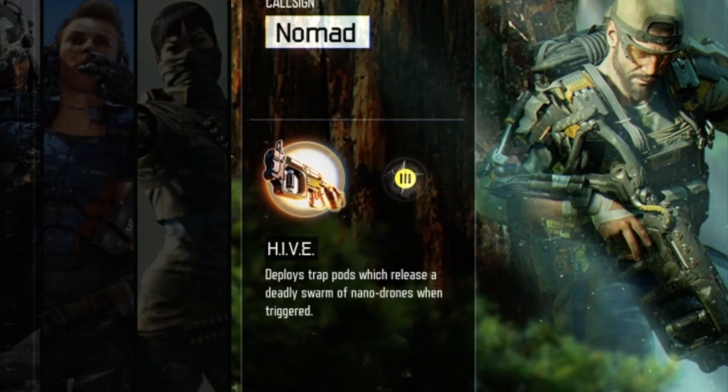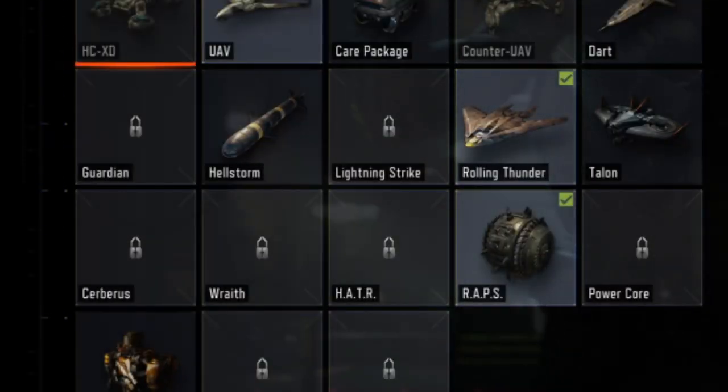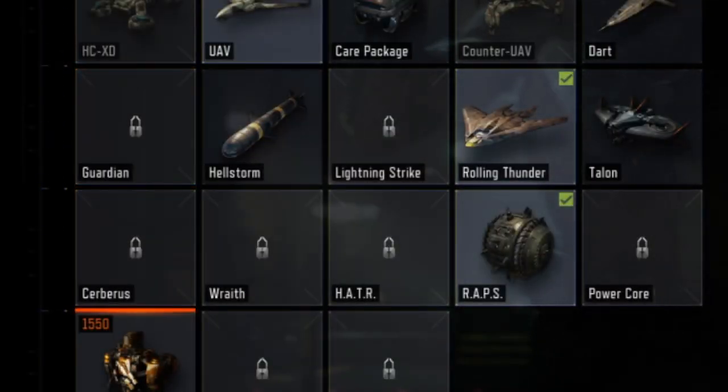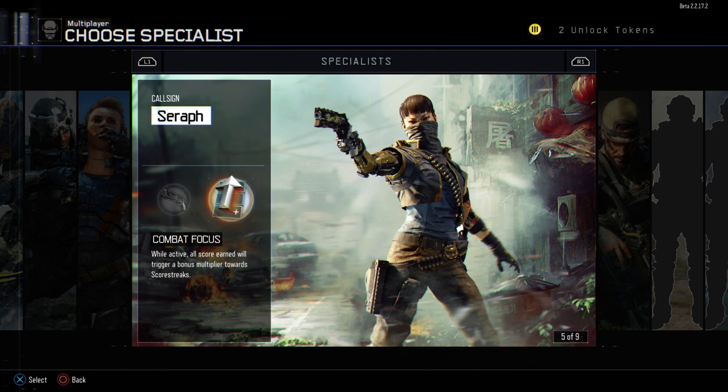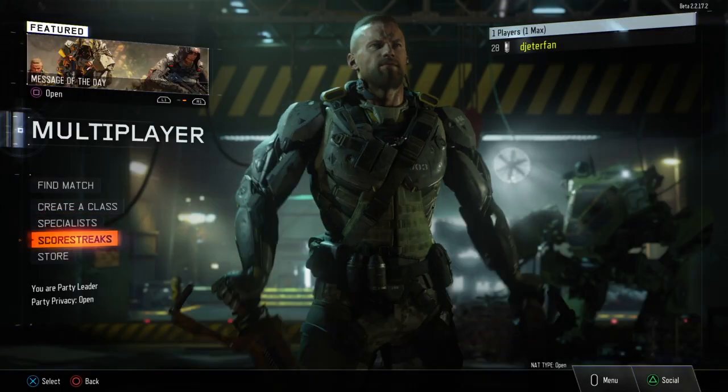At level 28 you unlock the Nomad specialist, which is pretty ridiculous. First, you get a rocket launcher that shoots out hive clusters — if anyone comes in range of one of these hive clusters or steps on them, a swarm of bees will immediately attack them. After using this specialist I found out these will pretty much one-hit kill anyone in range. We also have the second tier called Rejack, which is pretty much a self-res — after you die you can trigger the specialist and come back to life with full health to take down your enemies.